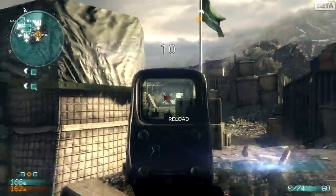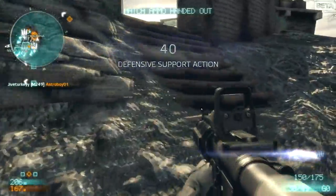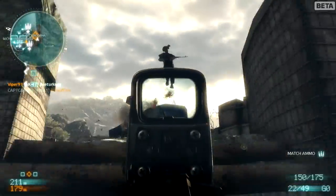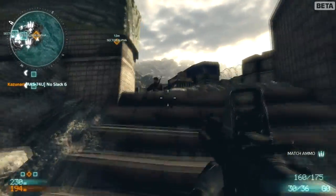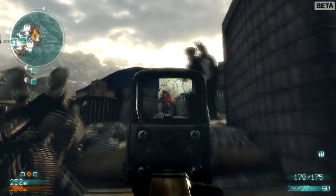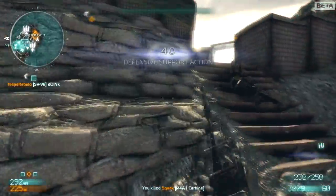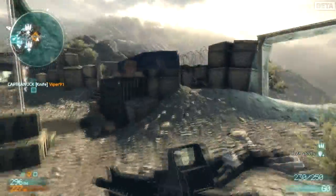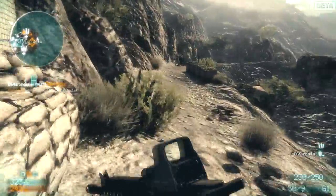At this point I've already captured two of the sectors, and I've made my way over to the last sector, which happens to be A. I'm just mowing down some enemies — that guy goes flying. I always try to stay aggressive when I play Sector Control. I know a lot of people like to camp when playing this game mode, or just this game in general, but I never camp. I'm constantly moving, and it seems to work well for me.